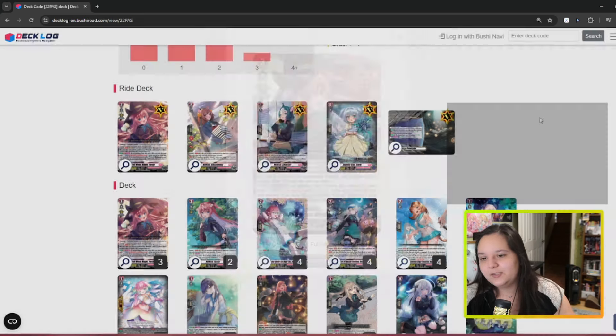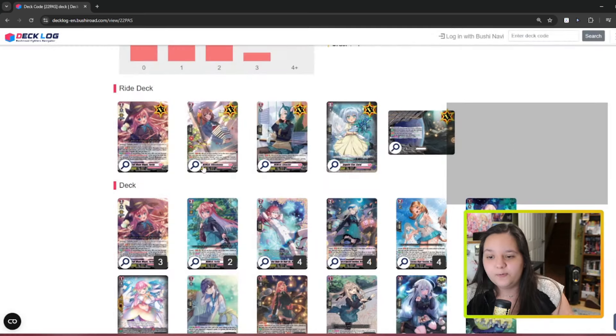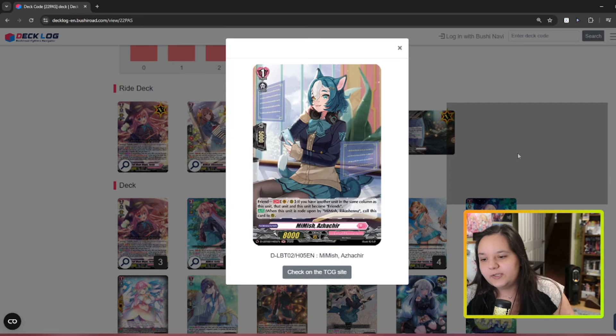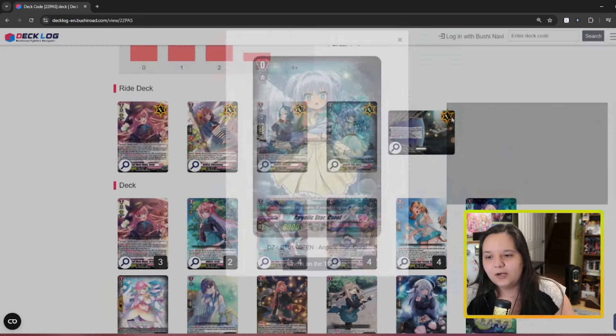Her ride line is pretty simple. The grade two is kind of cracked — if you just have a column of Friends that includes the unit behind vanguard, you basically ride up for free. It's just great free income. The grade one says when this unit is ridden upon, you call her out behind the vanguard — so you can call her behind vanguard, and now you have your team column and your Friends condition. This deck is really great at rushing; that's what it's really good at.